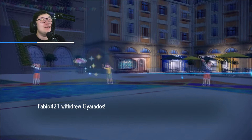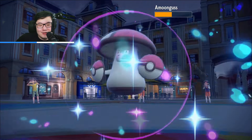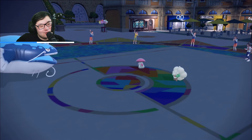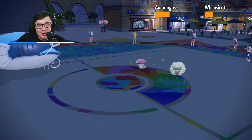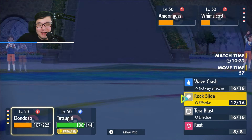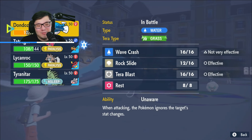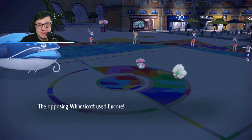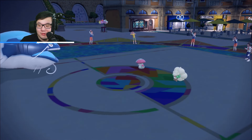This is the thing I don't like about Dundozo's gameplay — when we get to these stale positions, the Amoongus is going to come in. Dundozo's Encore ends. Realistically I could also use the match timer, but I don't think that's going to help me because they can Pollen Puff around. I think I just keep going for Rock Slides. The Gyarados now can't exactly swap in safely after a Spore coming up.